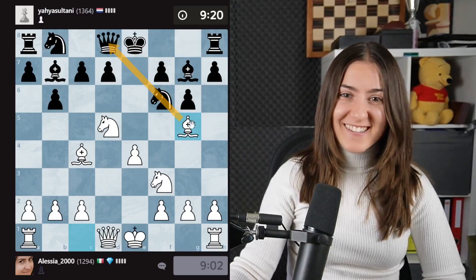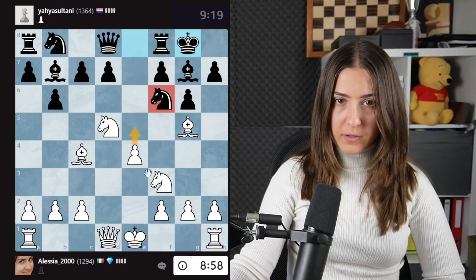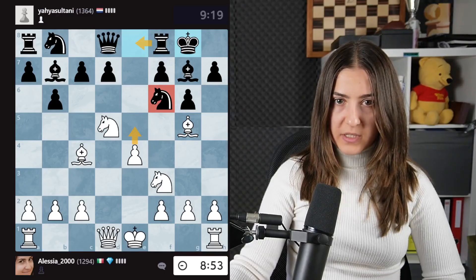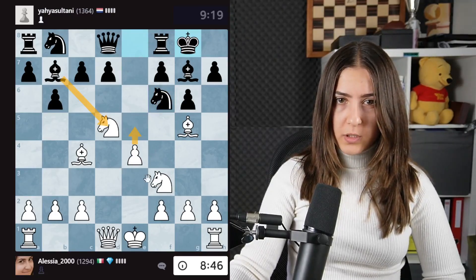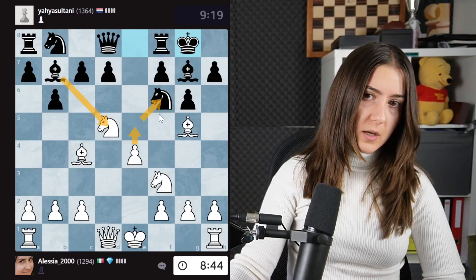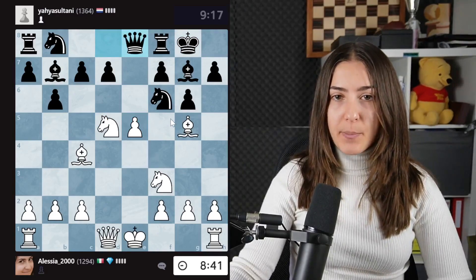You're pinning this knight. Now I could even push there. There is still a rook there, but then I castle. This is just too strong. What if they try to do this? This is just too strong. e5 — exploiting the pin!